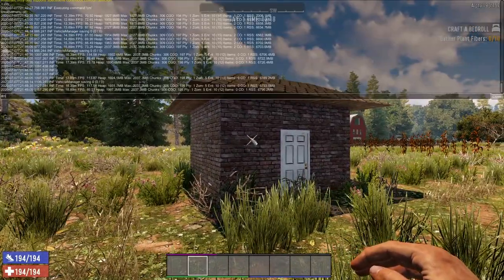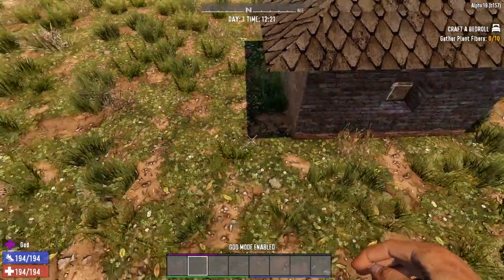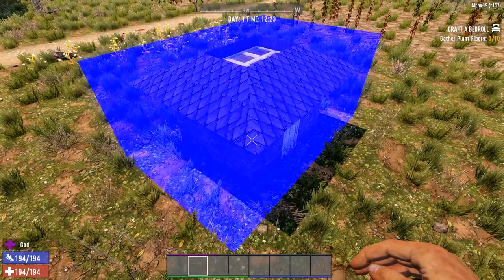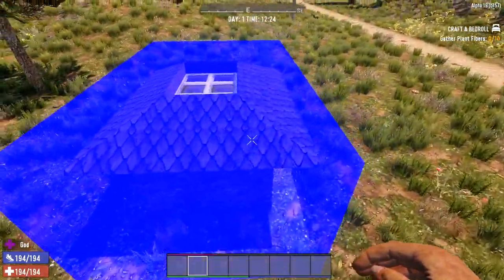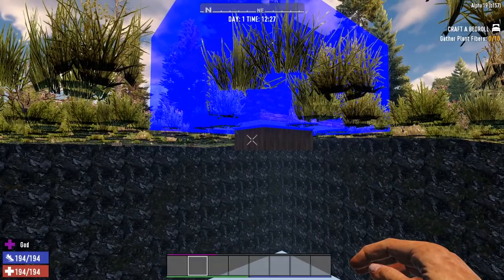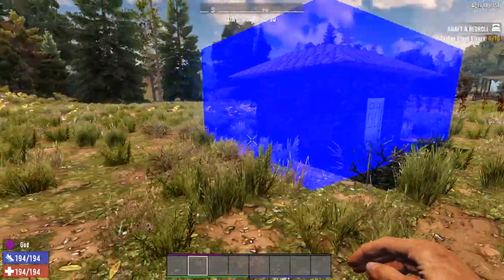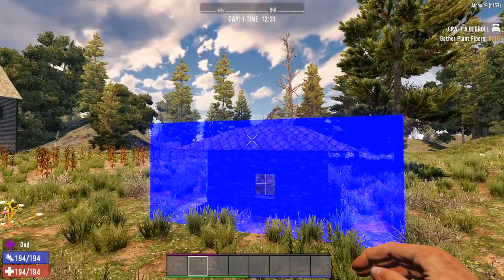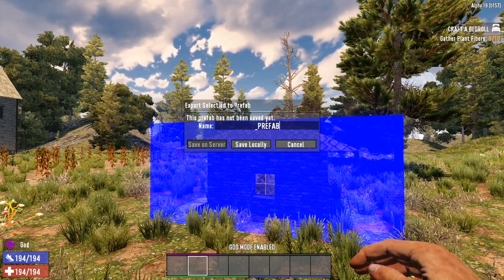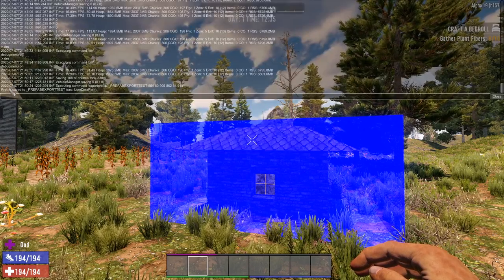First, we go into DM — debug mode. We're going to hit God mode and select our build. Let's start in an opposite corner and hit Z — this will place our blue selection block, as we've done in another lesson — then hold shift and press Z again in the opposite corner. We're going to miss our floor if we don't change our selection, so shift G to modify our selection, drag down — done. Now that you've completely selected your POI, hit Escape and click Export Prefab. We're going to name it 'prefab_export_test' and save it locally.